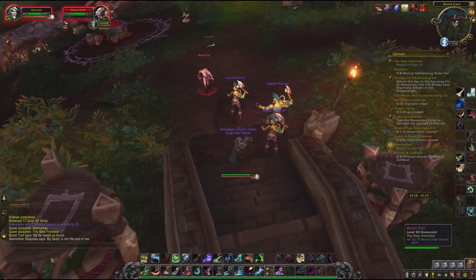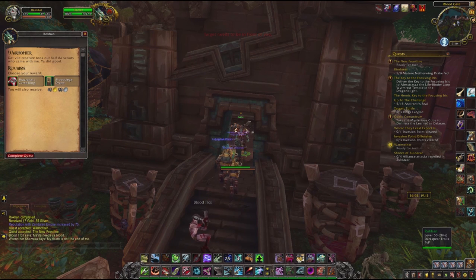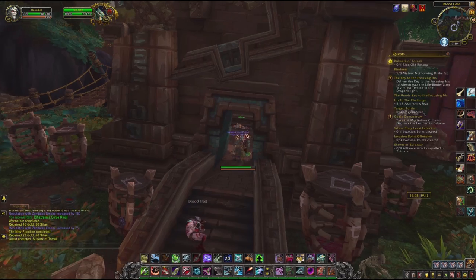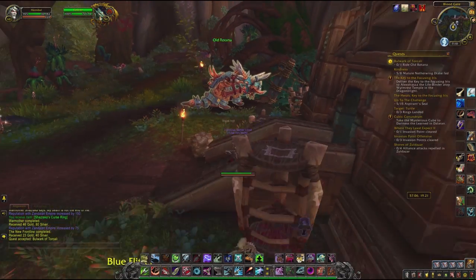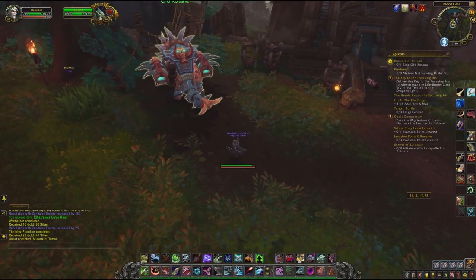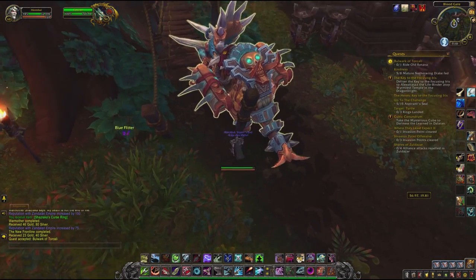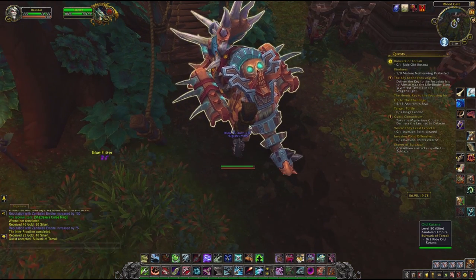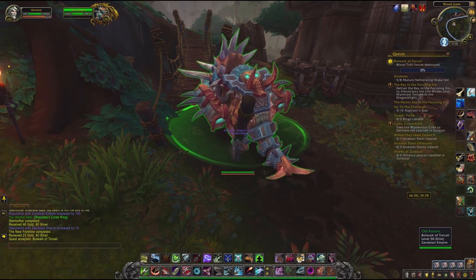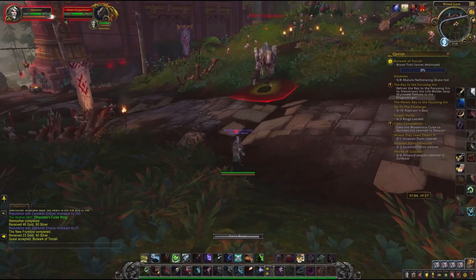The quest you need is called Bulwark of Torcali. During this quest you normally jump on a Direhorn, killing blood trolls and such. When you jump on the Direhorn you enter another phase where these Devilsaurs walk around, but when you leave the Direhorn they disappear again. However, there is one trick: position yourself behind this small pillar. If you click on the Direhorn now you will get phased, but because the mount was not in line of sight, you won't jump onto it. Now you can go and tame your pet.